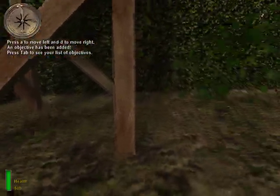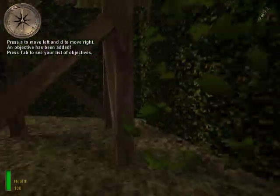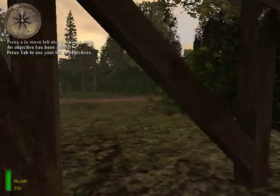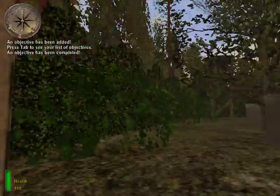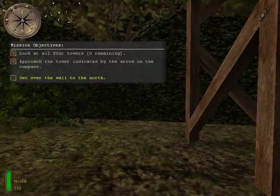As you near your objective, the ball bearings on the compass will move closer together. Approach the tower indicated by the arrow. Good. Now press your objectives key again — you have a new objective. Now complete it.